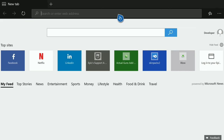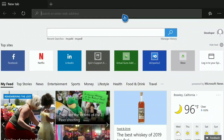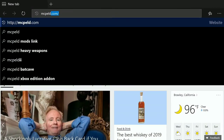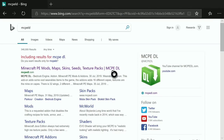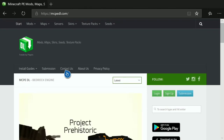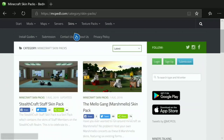Now go to Microsoft Edge. Type 'MCPE LD', click, and hit Space. It's going to have an automatic link — click it. You're going to see a page and you want to click 'Minecraft PE Mods, Map Seeds, Skins, Texture Packs.' Now once you click that, go to the search bar — you can search any skin to see if it's there.